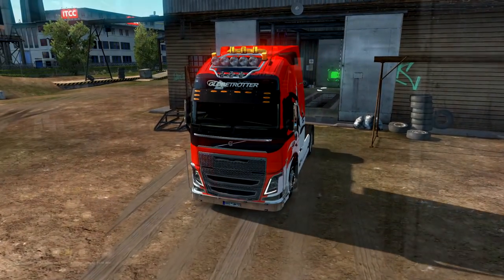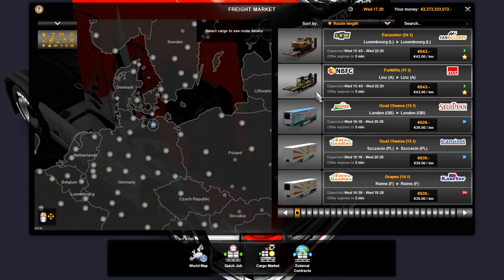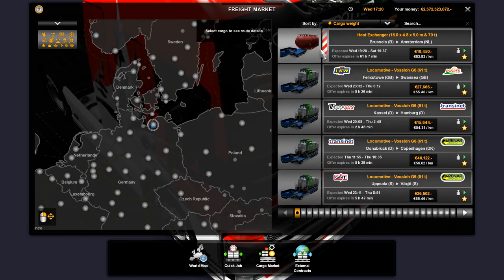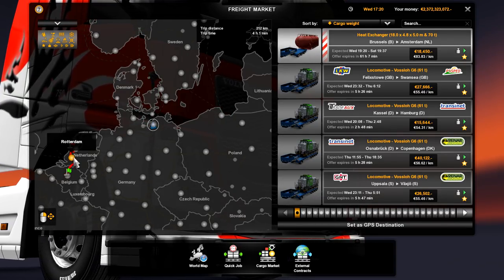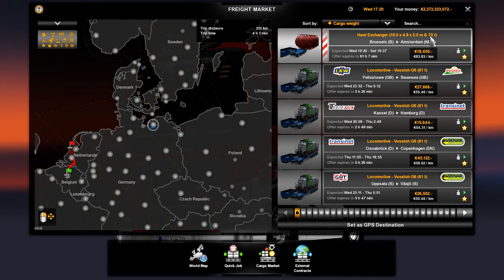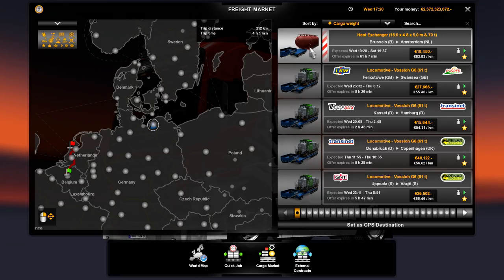We've had a quick sleep. Let's press M and go to the freight market to find a heavy cargo job. Sorting by cargo weight, there's a heavy transport right there — it's massive. It goes from Brussels all the way to Amsterdam. It's a heat exchanger, absolutely ginormous — 70 tons, which is insane, and it's 18 meters by 5 meters by 4.8 meters. That is exactly what we're going to do.